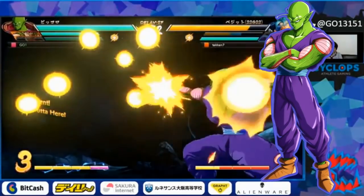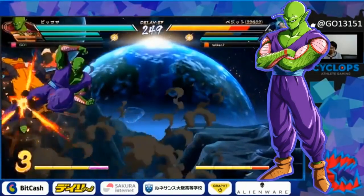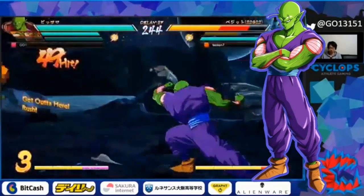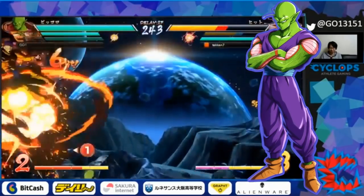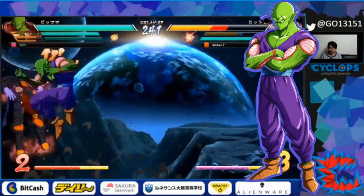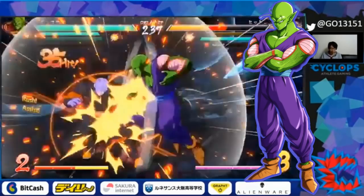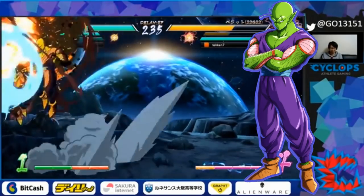Piccolo is the other character I mentioned because when he lands a snapback, he can backdash into Hellzone Grenade, creating a scenario where the opponent must block it. While the opponent is covered in all the smoke and debris, Piccolo can try to mix them up all the way to the ground. If Piccolo lands another hit, he can continue to do the exact same thing. Even if the opponent opts to take the hit to get out of it, Piccolo can still loop the combo from there.